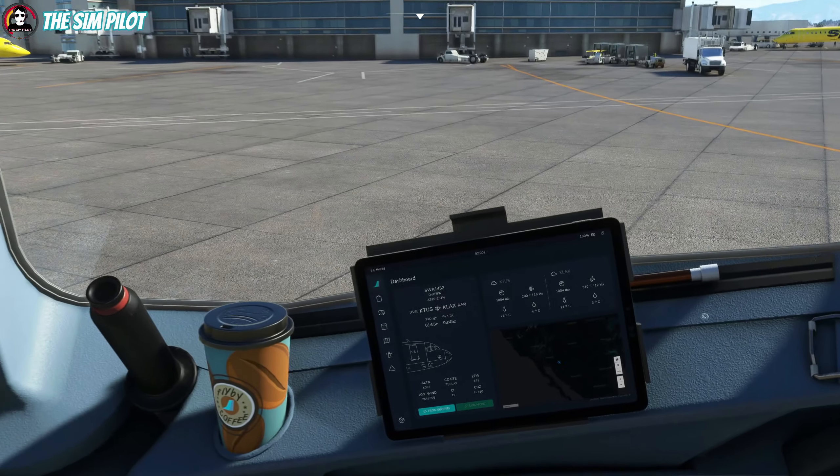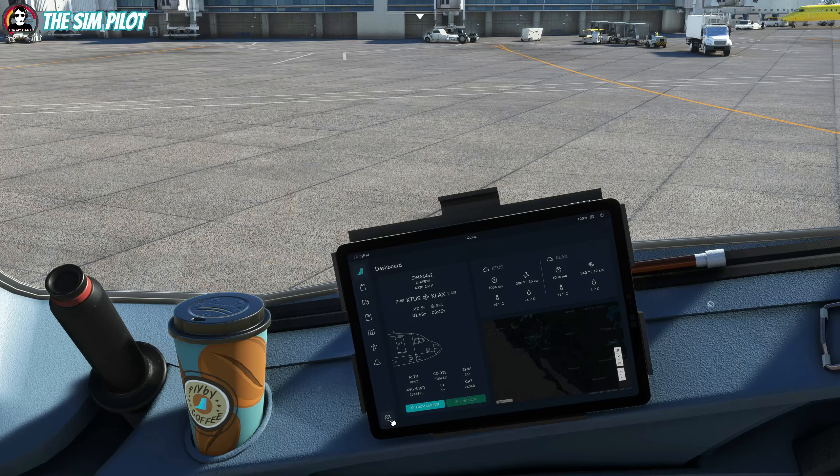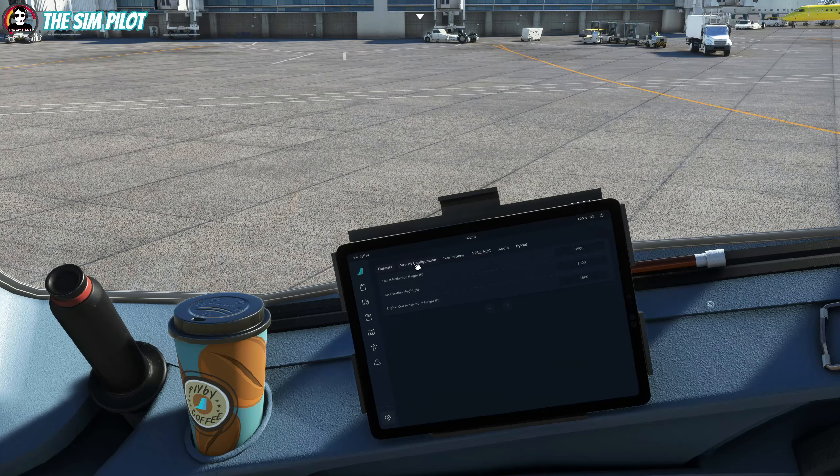Down on the PFD side, the settings you need to integrate SimBrief are under the tablet - to integrate the MCDU and the tablet with SimBrief and pull your flight plan. It used to be a setting in the MCDU but the team carried everything over to the tablet. The other thing I want to touch base on is the sound settings - if you like to hear the PTU you need to turn this setting to on; it's off by default.